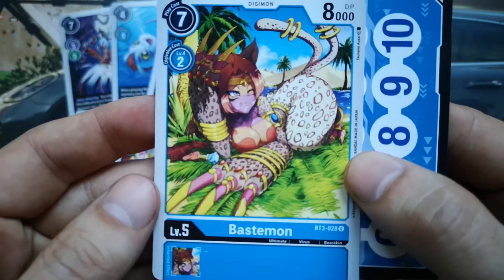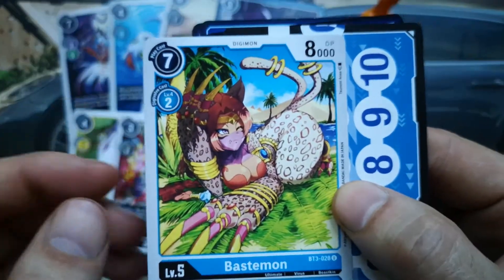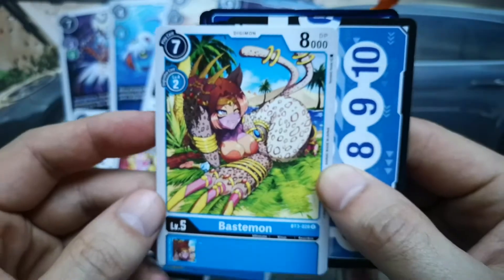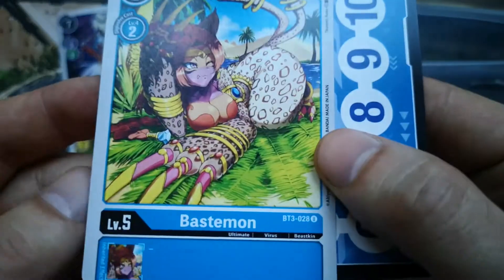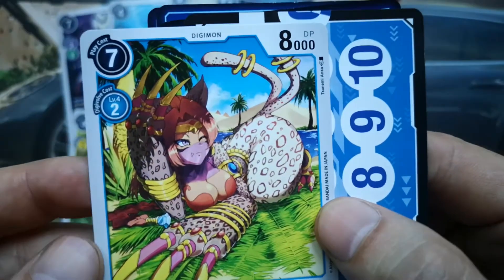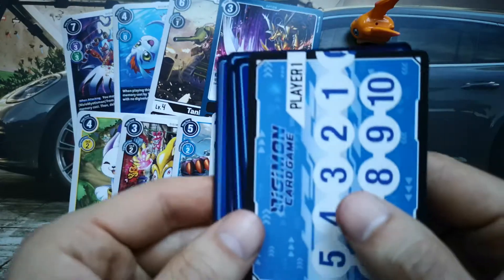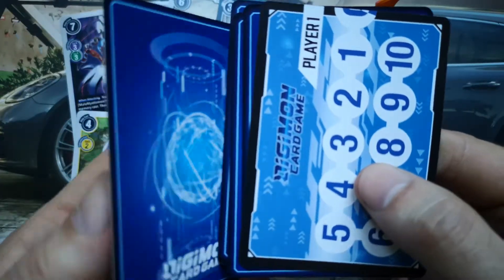Flipping the next card, which is Bastemon. We only had one Bastemon before, and this is the second — or maybe the third one. It's an ultimate-type Digimon, 8000 DP, play cost seven, and it's for the blue set. Really happy to have pulled that card.